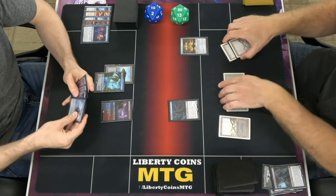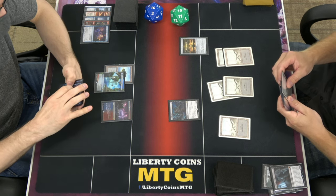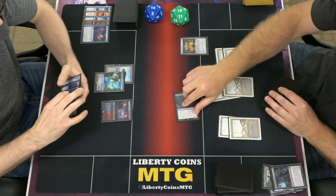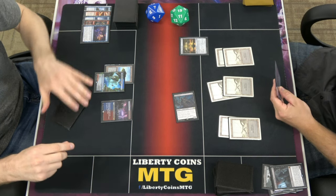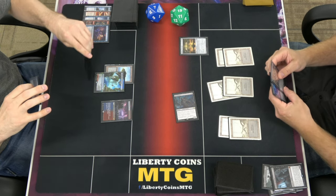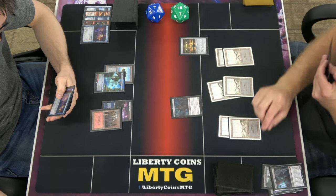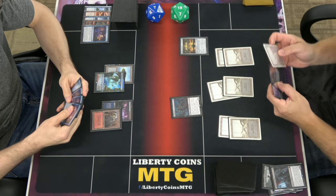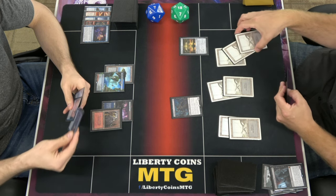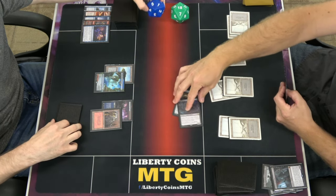Pass. And upkeep — I take one damage. Try to get in one. And go to combat. Attack for three. Go to seven. I'm going to pass turn. Pass. Take one damage — a lot of nothing going on over here. One counter. One counter. One counter. It's a happy counter. Get them flying — why not? Attack for three. Go to four. Pass turn.